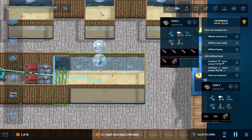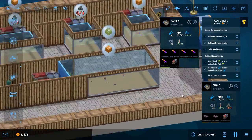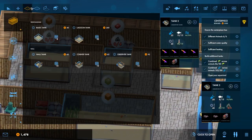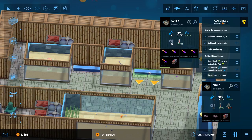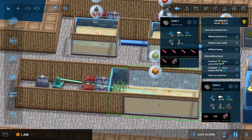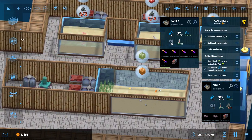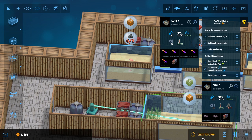I could just put one more half and half chromis in here, or even two - they're shoalers anyway. That's a really nice start, I think. Now I'm going to put a few benches around the place so that the guests have somewhere to sit, and maybe a cola machine and a bin along here. But I'm going to open up first.